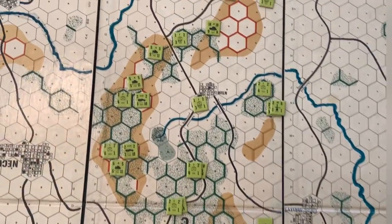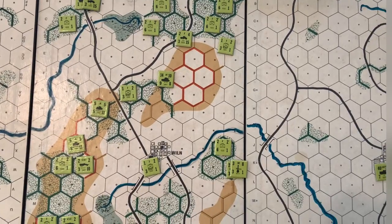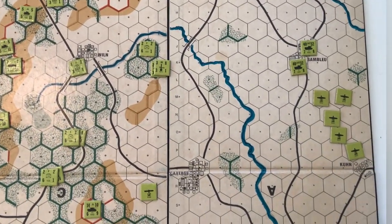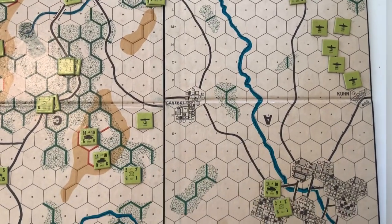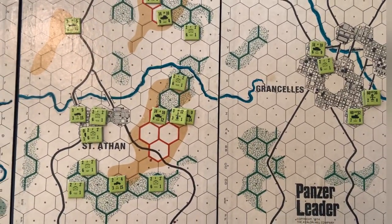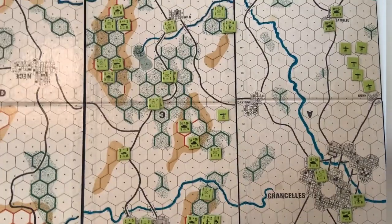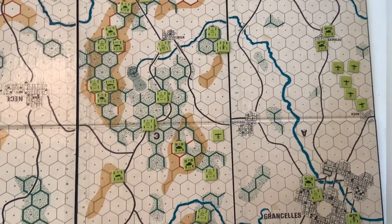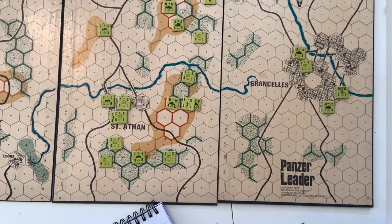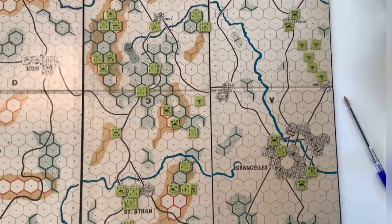Here's the initial setup for the U.S. troops on boards A and C. As I'm getting ready for the Germans to come in on board D, the victory conditions are to prevent as many as possible from getting on to board A. And German victory conditions are to get as many as possible on board A — so we're trying to prevent their moving through the front.